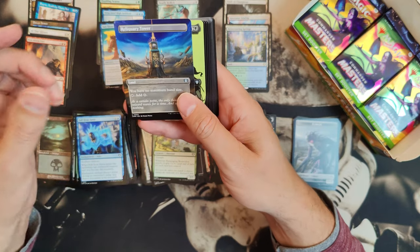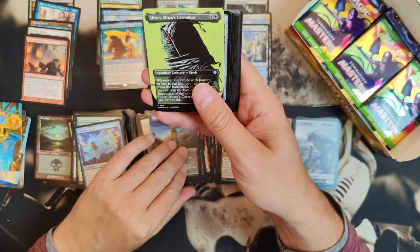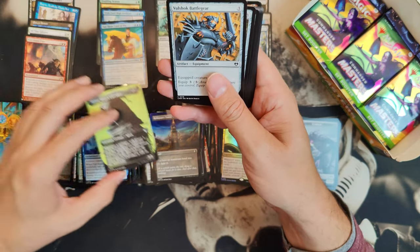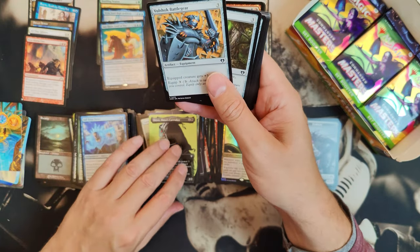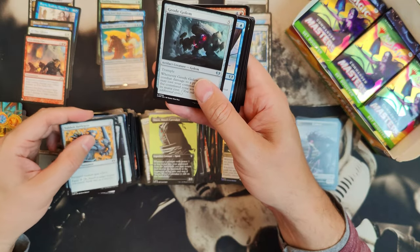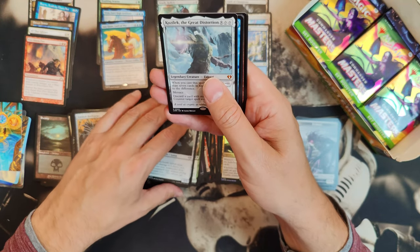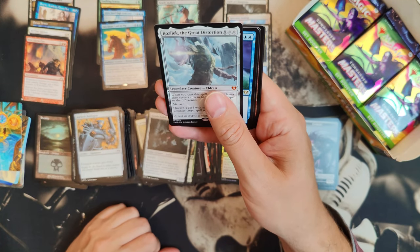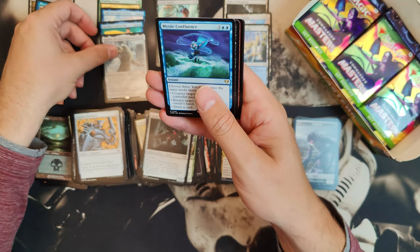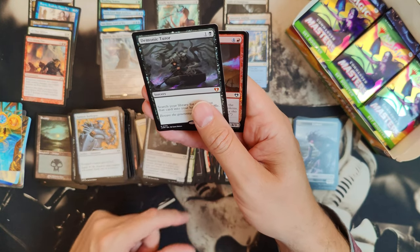Reliquary Tower in full art — I really like it when they change the artwork. The alternate arts are going to appreciate a lot better; even though it's an uncommon, they will probably get more valuable. Oh — Kozilek, the Great Distortion! Well, I'll take it. I already have them twice now I think. And Demonic Tutor — I wanted that one!